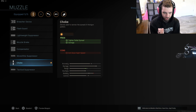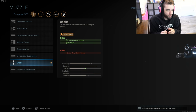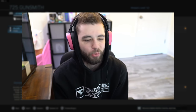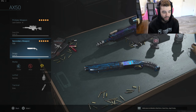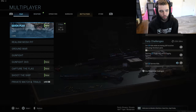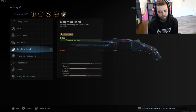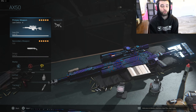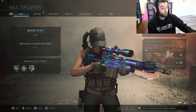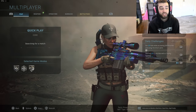The choke tightens that pellet spread and makes it pretty ridiculous. When you aim down sight with the choke on, you actually get a lot more range than it looks — it doesn't say anything about range but it feels like it does. I've also got Sleight of Hand on there just to be quick. I've been using it as a secondary — it's like a cute little pocket ranger. It would be fun if you could run them akimbo; they should give you access to an akimbo perk if you have enough movement attachments.